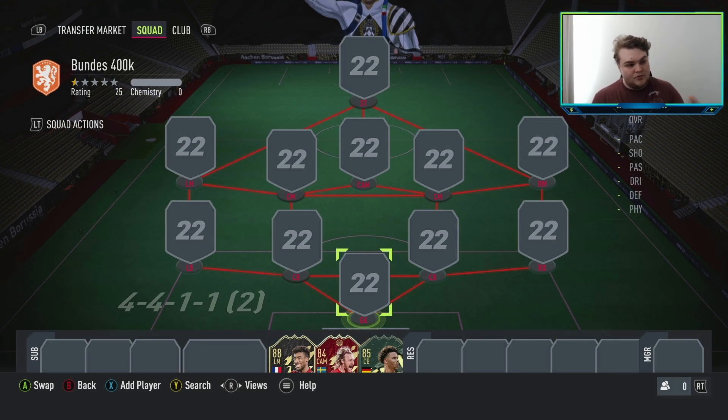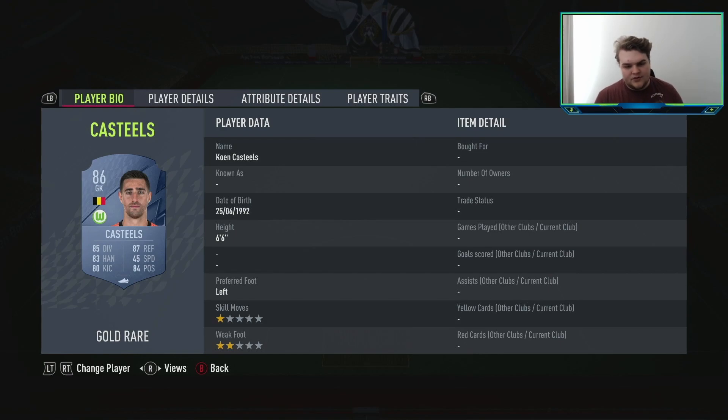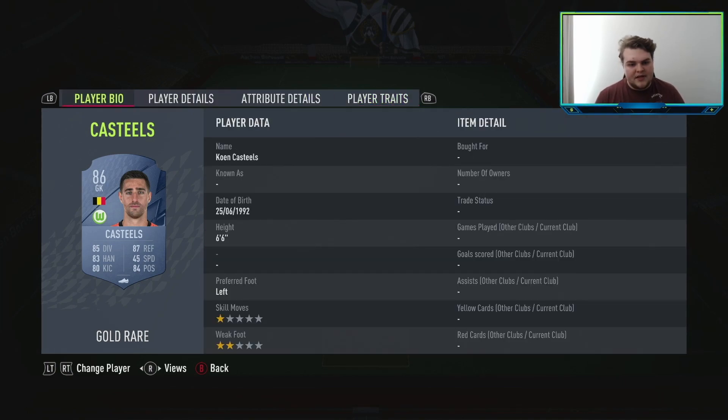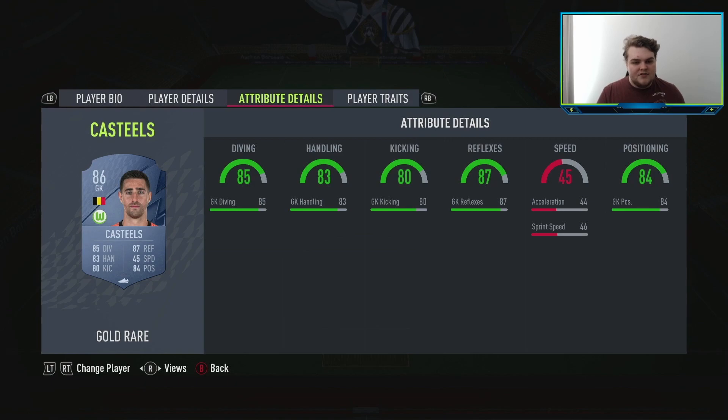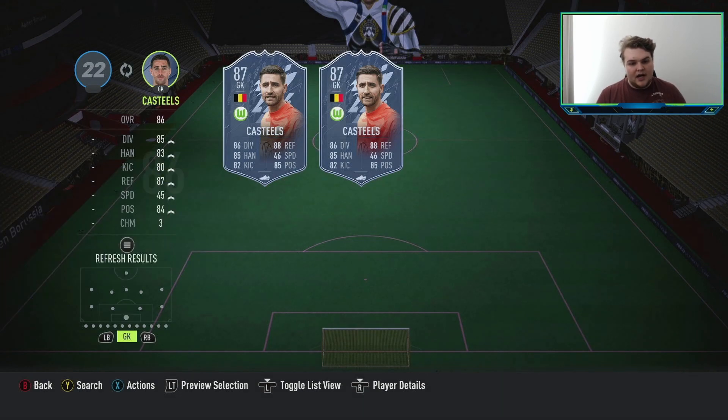This is the formation we're going to be using to build the team and get the chemistry, and I'll talk about possible formations to play in-game afterwards. Jumping into the goalkeeper, we're spending 15,000 coins on Castilles. He's 6'6", doesn't have much of a weak foot, but he's lanky and comes for crosses. He'll make those odd saves and is really the best bang for buck. If you have an untradable like Neuer or Herdeke, you can use those instead, but buying off the market I'd go with Castilles.